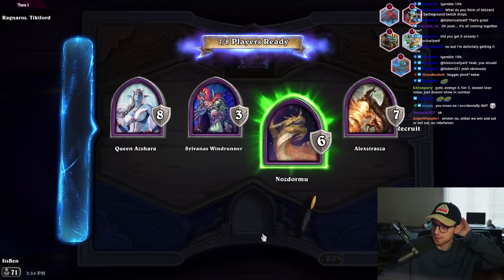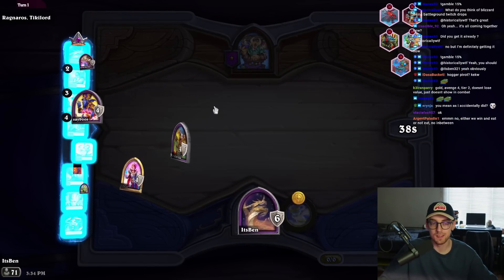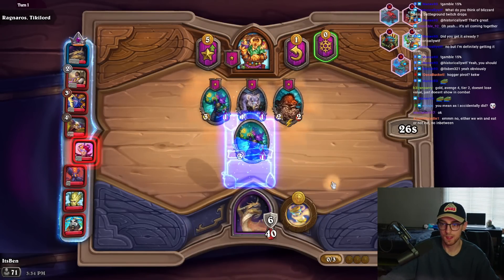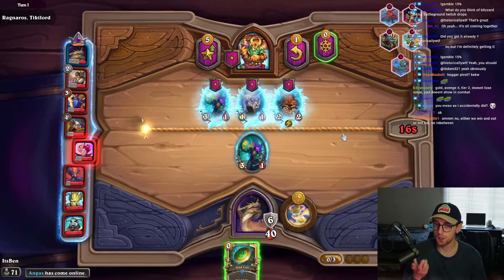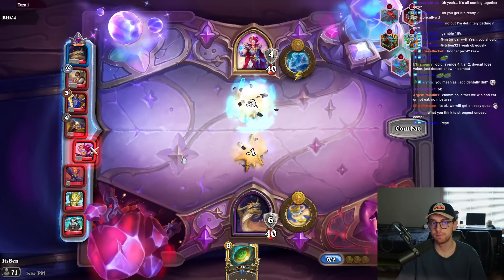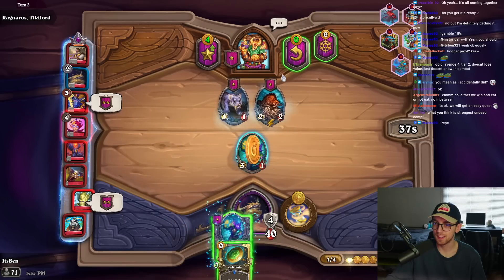We can power level on this but warrior curving is probably better, especially since we got a pair. There's hope we go four and four if I find a token. I was thinking about power leveling but warrior curving is better on this euro. I like hitting multiple sixes more than gambling my tier four shops.